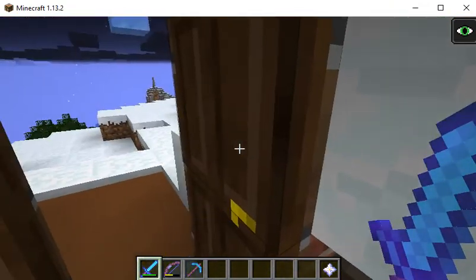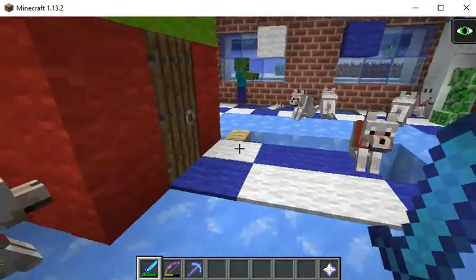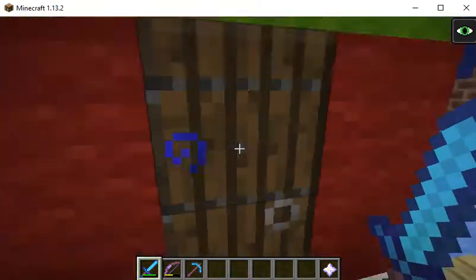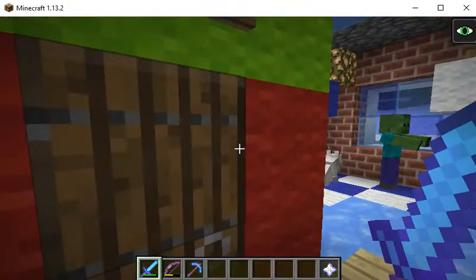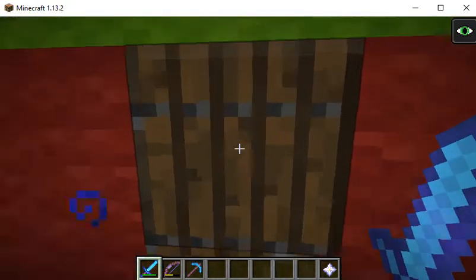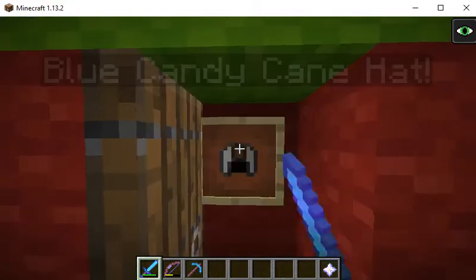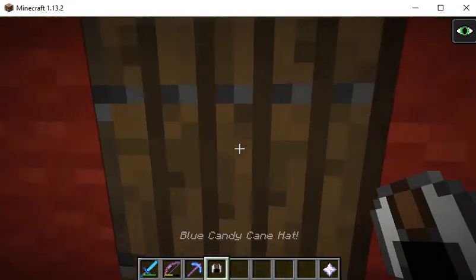Hold on — my sound was off for a second. So yeah, here is Day 17, right here in the pet cemetery. It is the first part of the blue candy cane armor, so let me just prove it to you. See, look — blue candy cane hat.